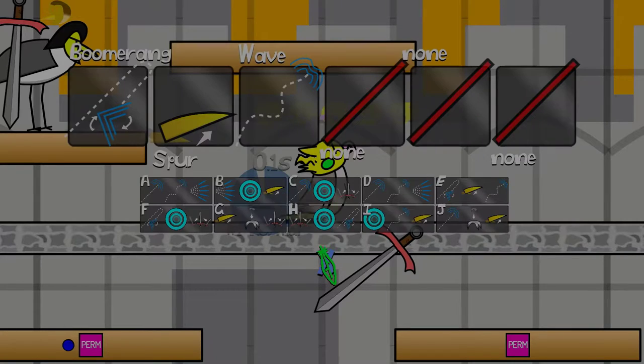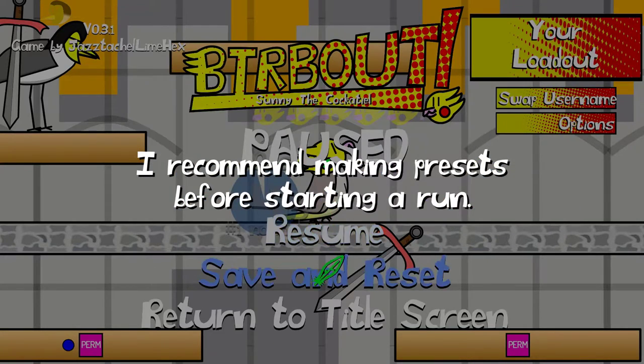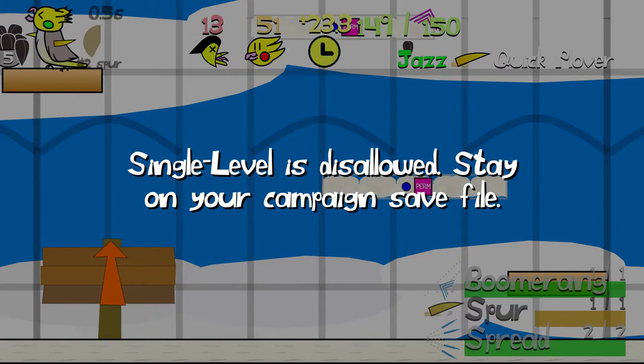It's recommended you make your presets ahead of time for fast switching. All items are allowed including Spur and Quick, and you can choose any combination you like. You cannot use single level mode — you must stay on your campaign save file.